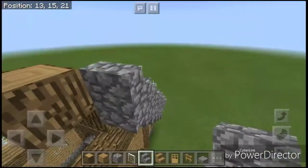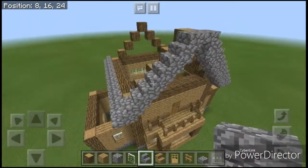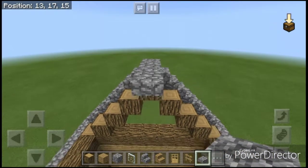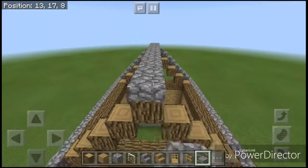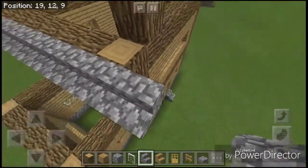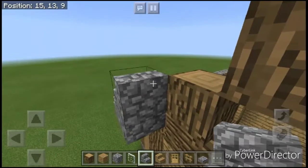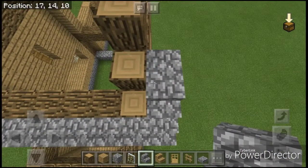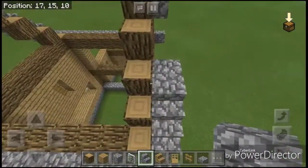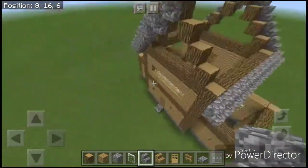Now that we're almost done with the front of the roof, I'm going to have to do the back of the roof, which is exactly the same. I'm just going to connect them right now through the top, which is just slabs like this, with a cobblestone stair like that. You're just going to do the same thing you did as in the front.